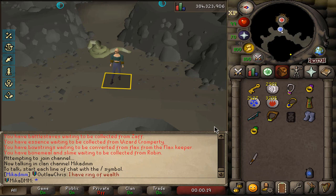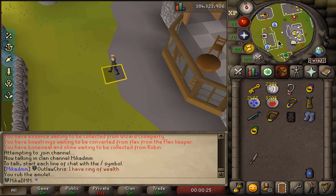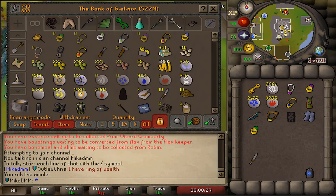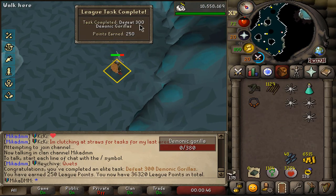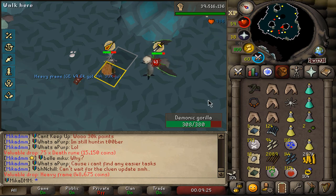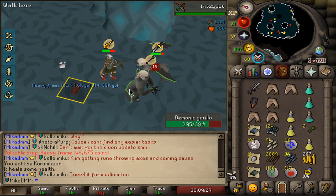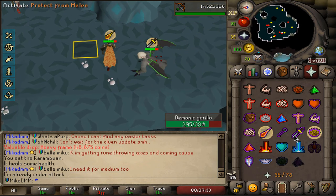Let's go PVM. I want to get one more zenyte — that will be 500 points, and I have three zenytes so I might as well get one more. There we go — 300 demonic gorilla kills for 300 points. That's the wrong drop though — that is one in 500, but we already have the heavy frame. We need a monkey tail. That's rough — so that's my second heavy frame.